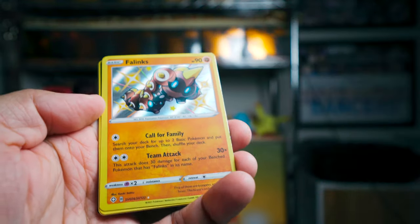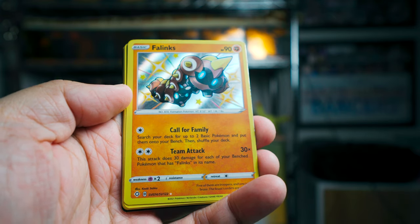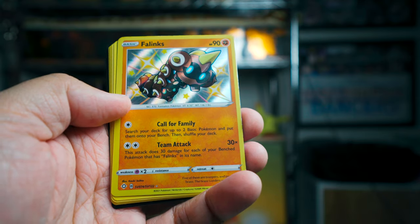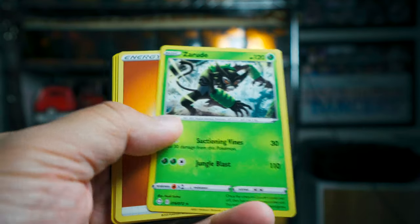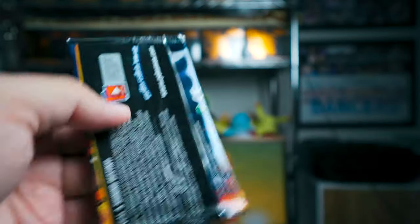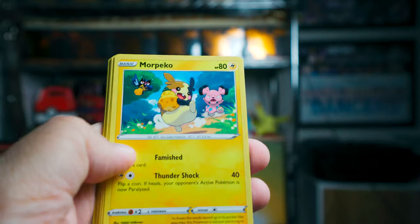Coming up next we have — hey, it's Phalanx! Speak of the devil, we just got Phalanx V and now we got a Phalanx. Shiny Phalanx — that is cool. Zarud. Zarud, Drednaw, Volcaneon — those are all rares that I don't particularly like pulling out of Shining Fates.